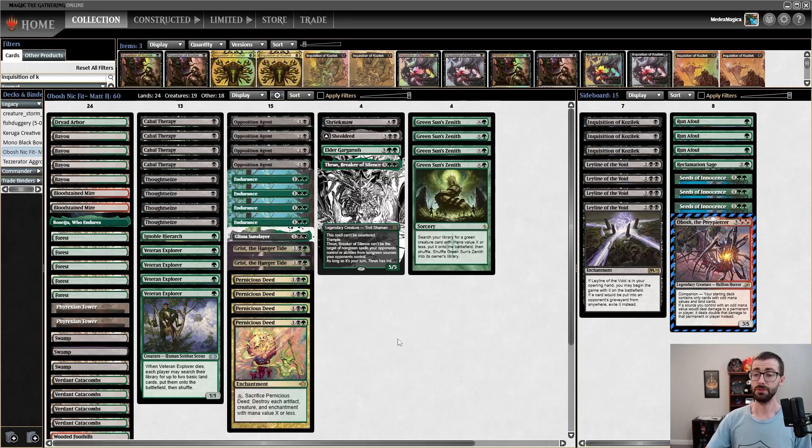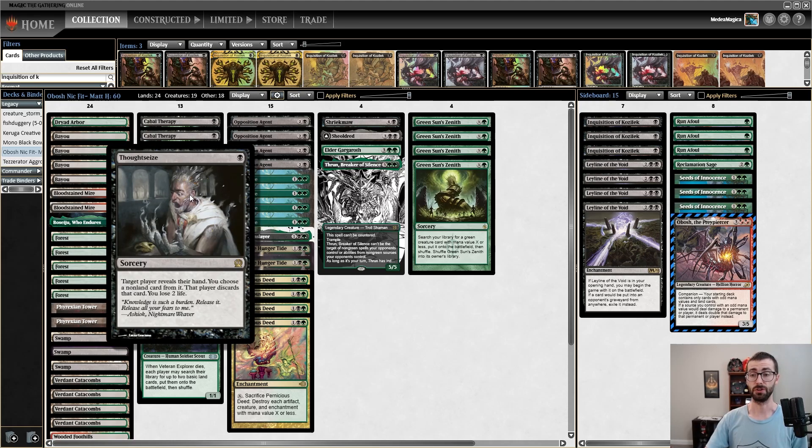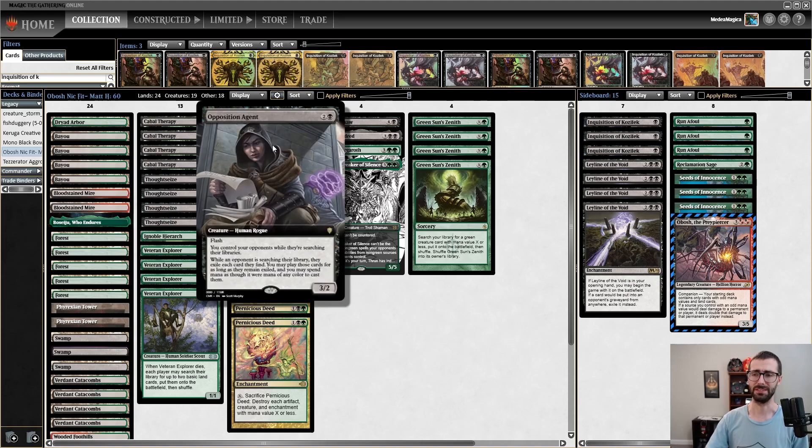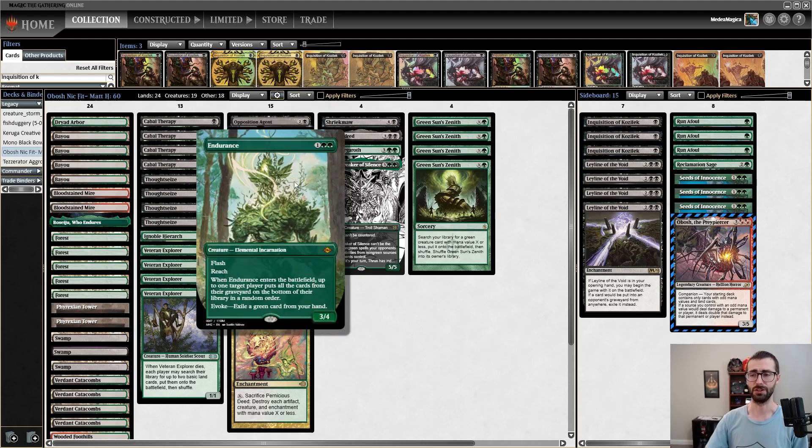Let's go ahead and take a look at the whole decklist now in all its glory. We have a relatively strong discard suite with Thoughtseize backing up Cabal Therapy. And then we have — I can't really call them Hate Bears — but we're playing Opposition Agent and Endurance effects that have the potential to take over a game on their own in the right matchup, while otherwise just serving as strong utility cards.